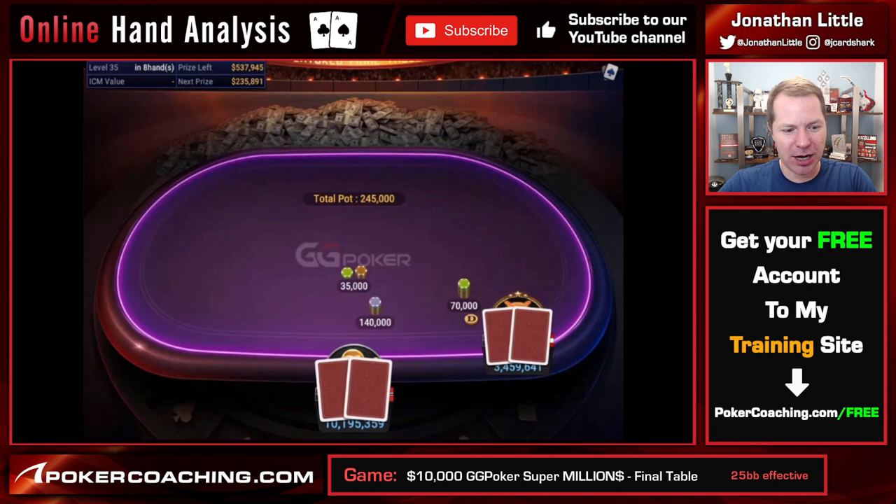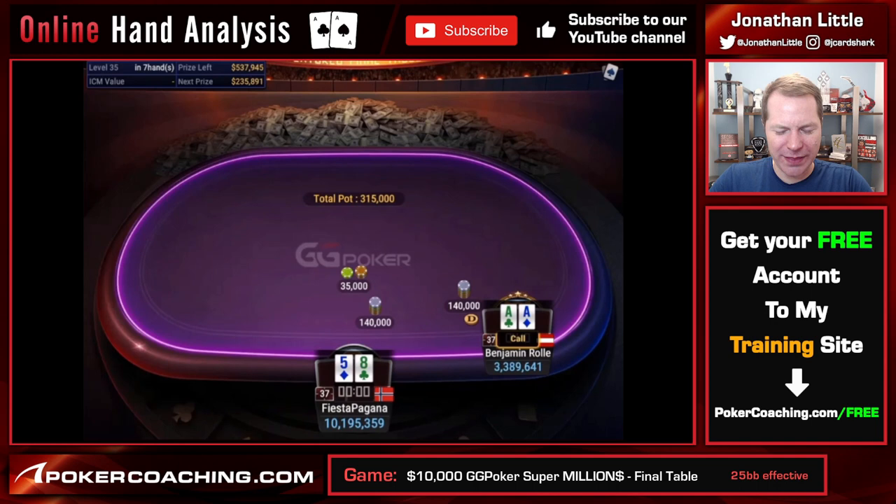We are heads up. The winner of this hand will go on to win the tournament. We are playing about 25 big blinds deep. Benjamin Roll — BenCB — is a strong player. Also Fiesta Pagana. Both these players have been around for a while, although neither of them have had great success in exactly the GG Millions. That said, they are heads up, so that's going to change for both of them today. They both have about $3 million in cashes on GG — good, strong regulars.